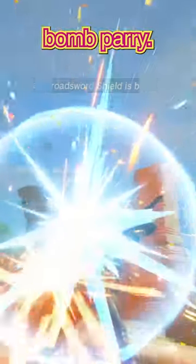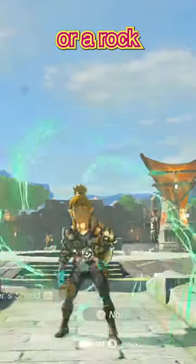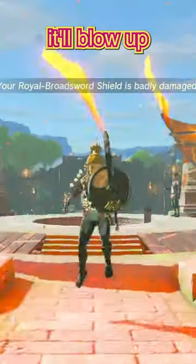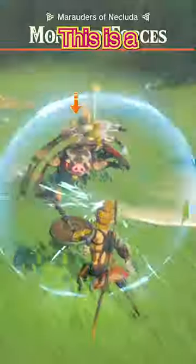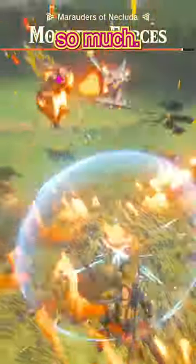Another really good trick is the bomb parry, a returning trick from Breath of the Wild. If you fuse something that does damage, like a sword or a rock, to your shield, parry, and immediately drop a bomb, it'll blow up and likely be safe. This is a really useful and fun trick, and it's also the easiest one here by far. I love this one so much.